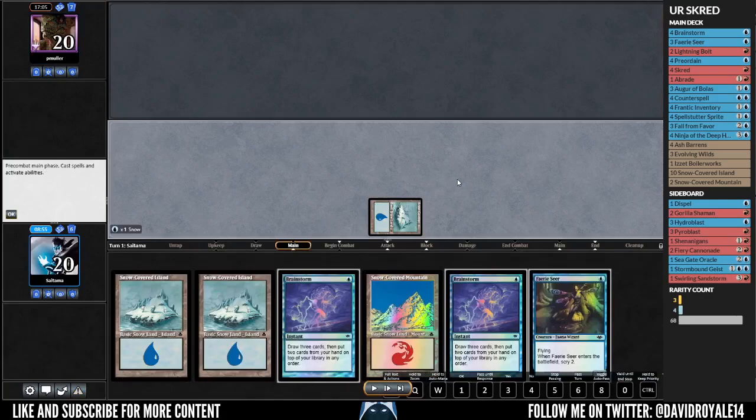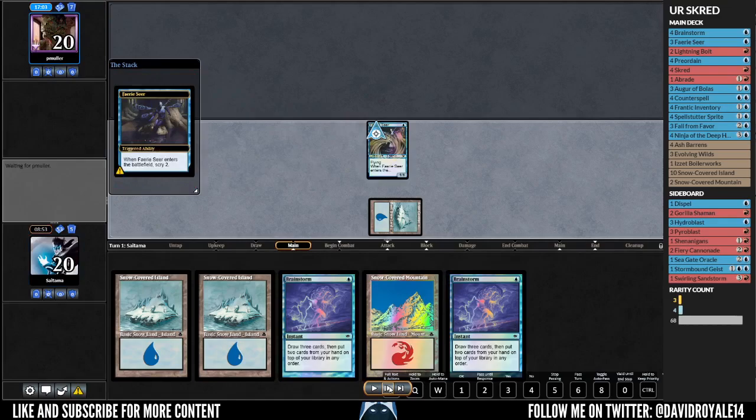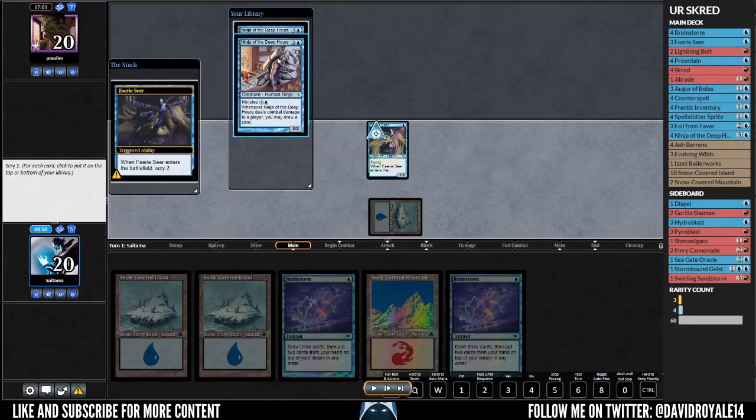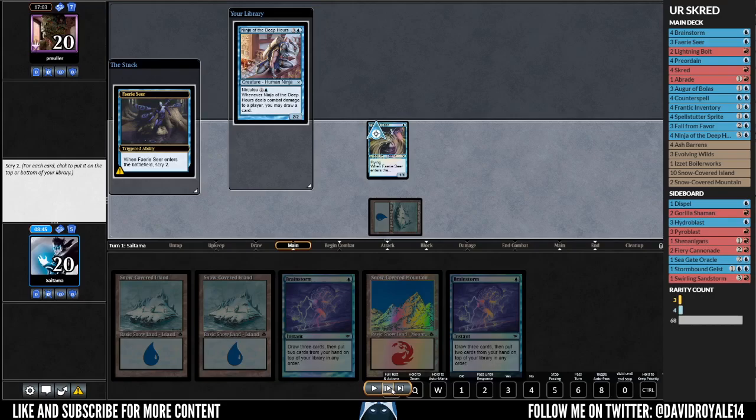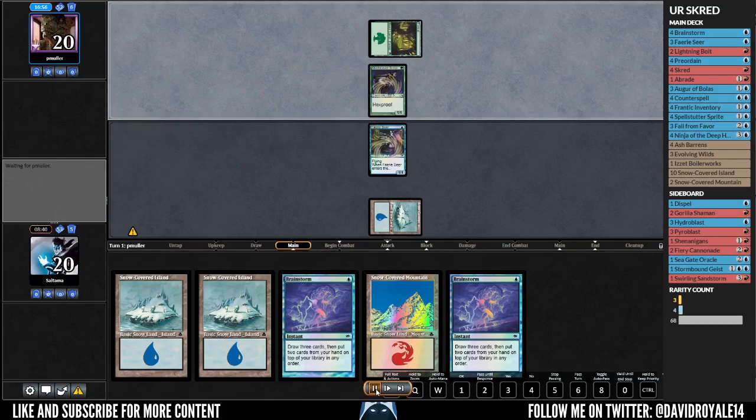As you saw, with the wrong hand this match is very much unwinnable. Getting the win in game 1 was very good. This hand is very good — we have our two colors, Faeries Here, and two Brainstorms. There's an interesting decision: I either search for things to kill the board or put one of the Ninjas on top. I go for the latter because I want to keep digging through my library. He plays his creature and passes, and I attack, getting my extra card.